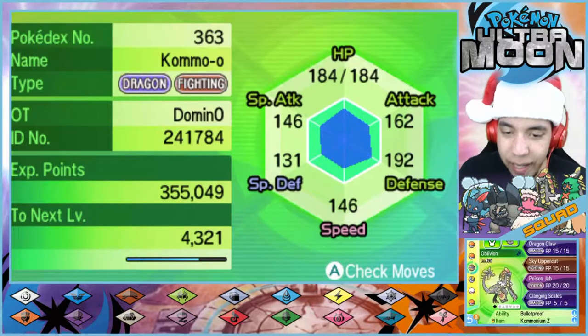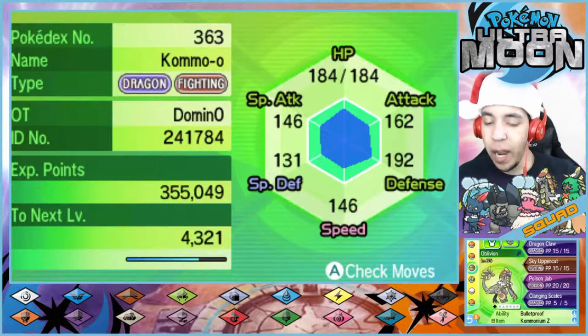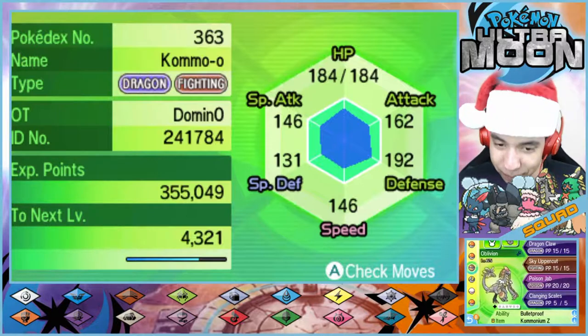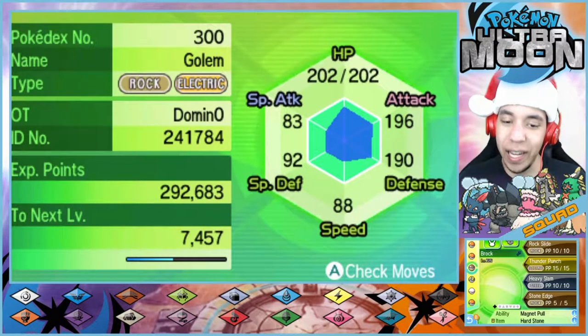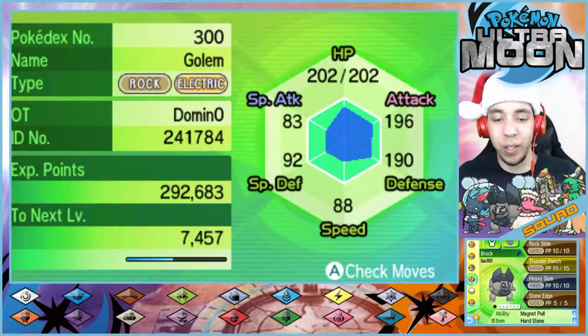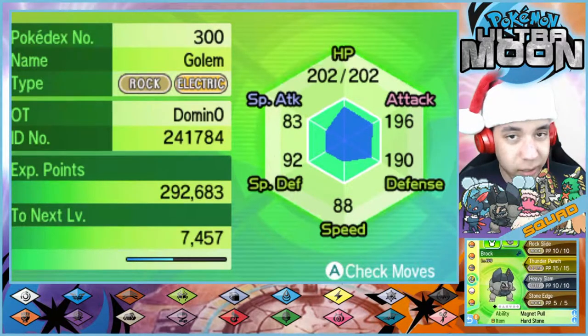Excuse me, I just ate and I'm having to clear my throat. We have Dragon Claw, Sky Uppercut, Poison Jab, and Clanging Scales, and the newly acquired Kommonium Z, which we will be using in this episode as promised. Next up, we have the image of ourselves — that's Brock, the level 66 Alolan Golem, with Rock Slide, Thunder Punch, Heavy Slam, and Stone Edge, also holding the Hard Stone to power up those rock type moves.